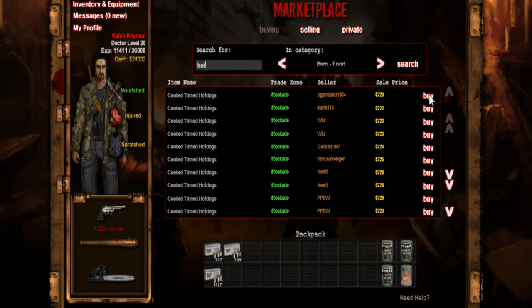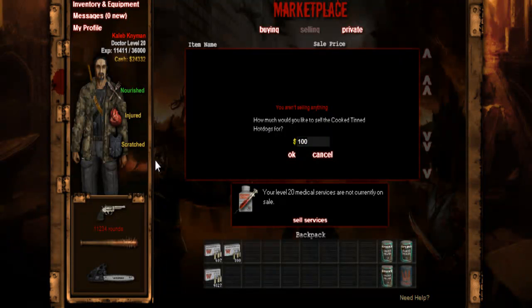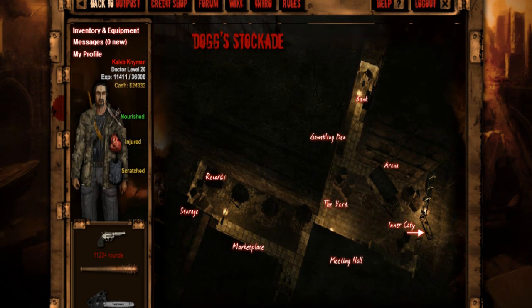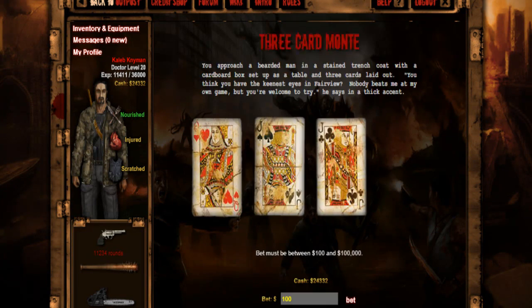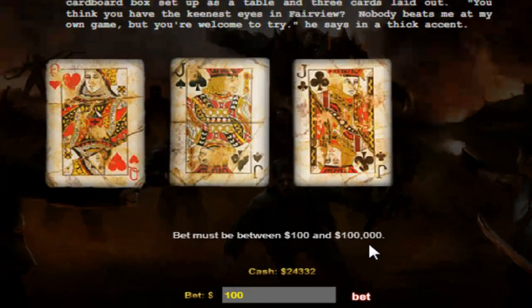The lowest price is going for seven hundred and twenty pounds. I could just go into selling - cooked tinned hot dogs selling for seven hundred - and right there, just from one cook, I've got seven hundred pounds, so that's about a four hundred dollar profit. Dollars, because this game is actually American. Now let's go to gambling, because I believe Jack didn't actually show you this. You can bet between one hundred pounds and one hundred thousand pounds.